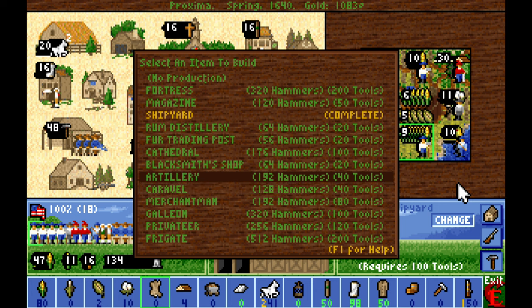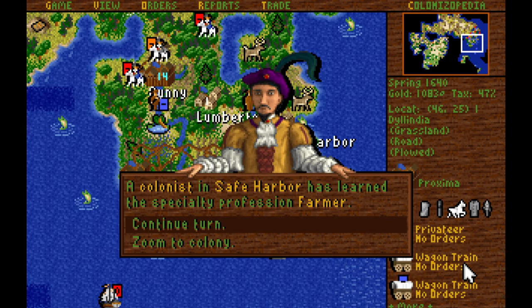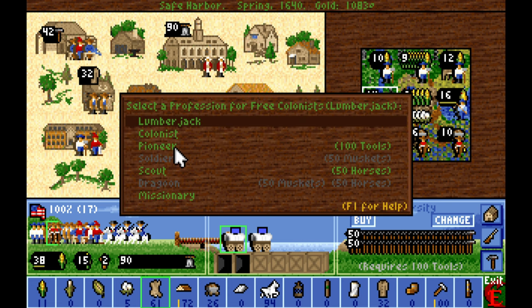The merchantman has almost the same price in artillery but double the price in terms of tools. In this case, I'm going to work on building more artilleries to establish more defenses for our future satellite colonies. We've got a lumberjack trained up as well as a farmer, so let's swap out the colonists to set them up properly.